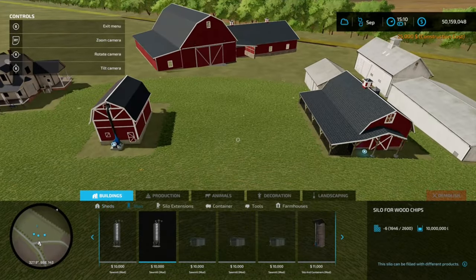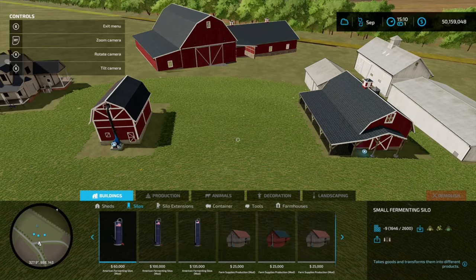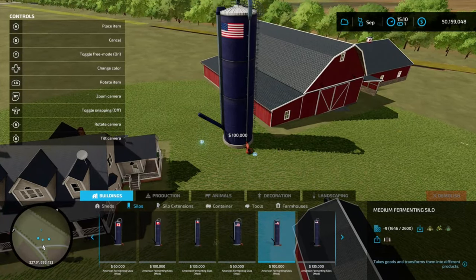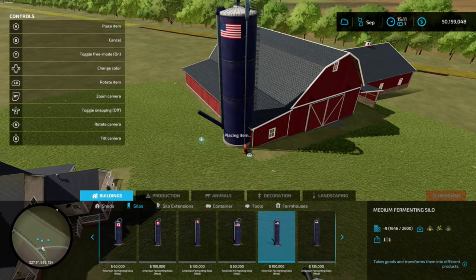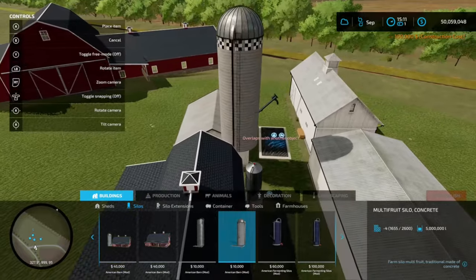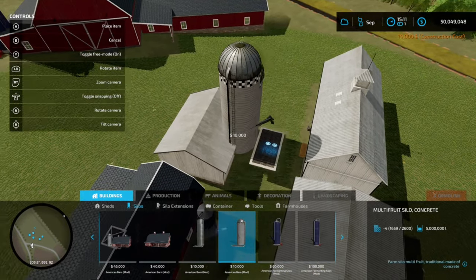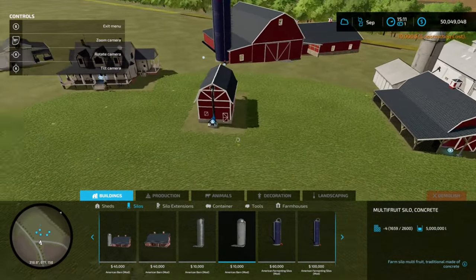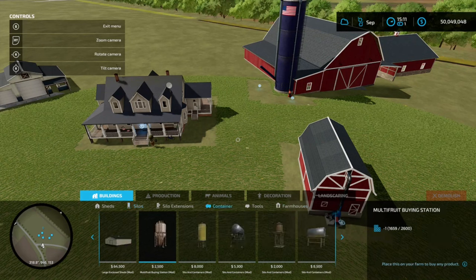Let's add some silos. First, let's add a fermenting silo here to our main barn — kind of add it right in there. That looks good. And then let's add a multi-fruit silo back here. This one probably would say is original to the farm — this back silo. Yeah, that looks good. So that would be connected into that smaller white barn.